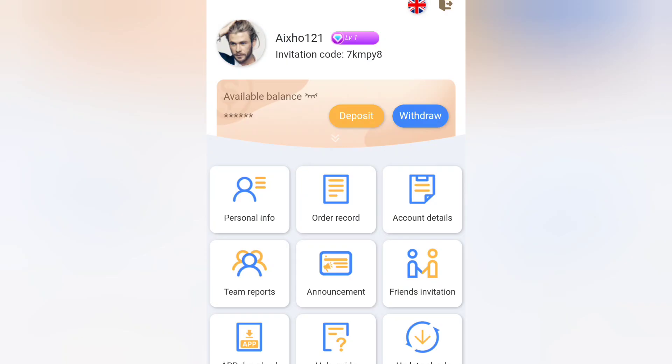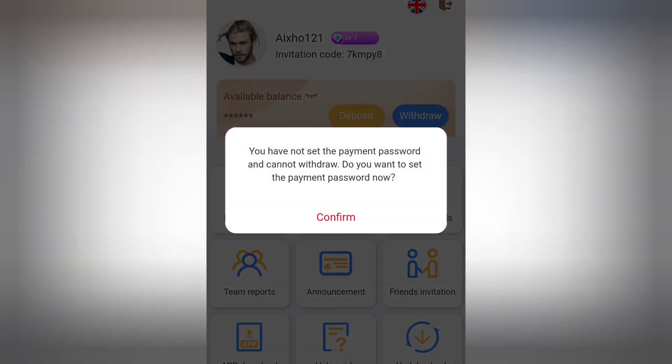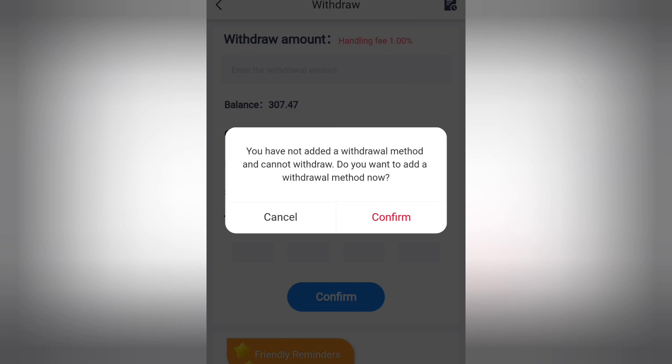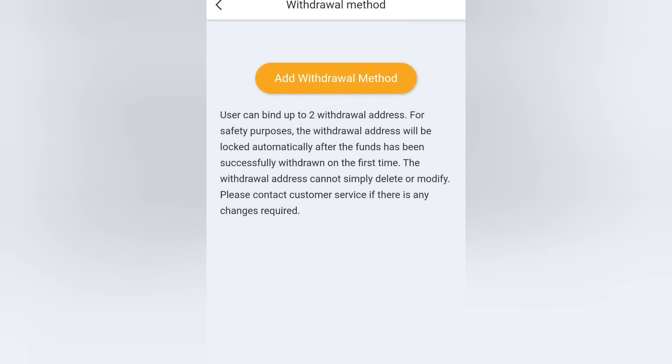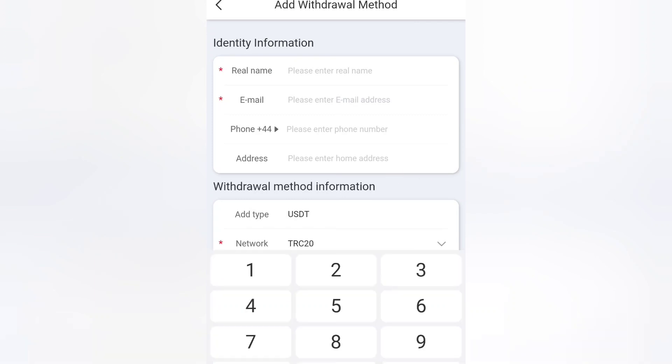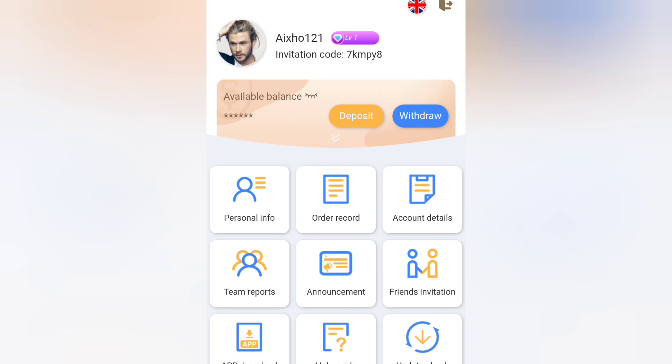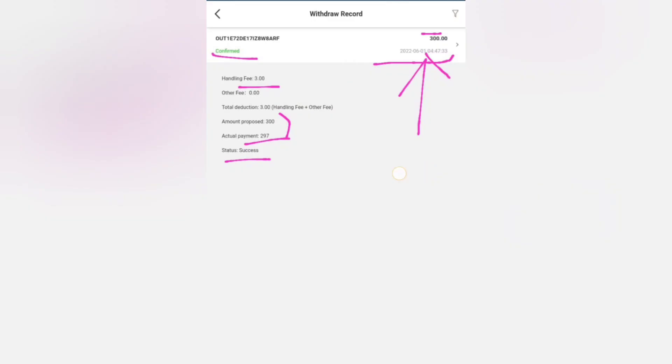Now I'll show you how to withdraw your amount. Click on Withdraw and first set your payment password. Then add your wallet address and select your withdrawal method. Enter your details: name, email, mobile number, and your USDT TRC20 wallet address. After adding all payment method details, click Withdraw and enter the amount you want to withdraw. Note that for a 300 USDT withdrawal, you will receive 297 USDT.